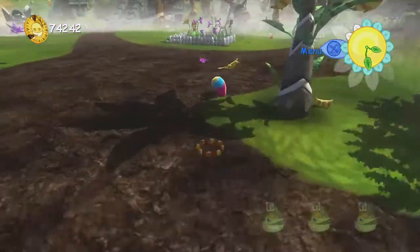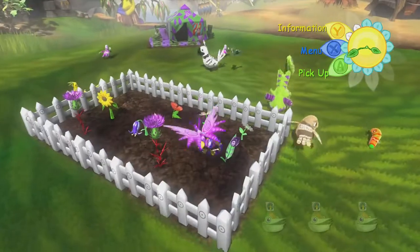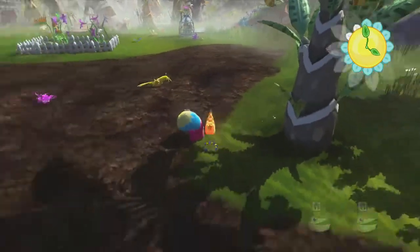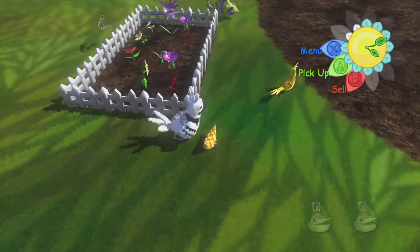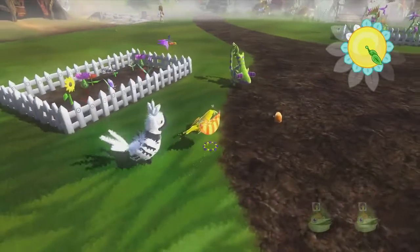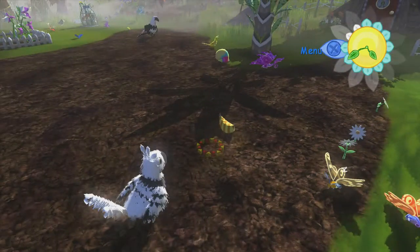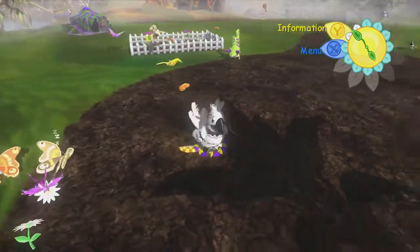Eat more bananas. Why can't I pick it up and sell it? Why are you over here? It's not where the bananas are. Putting something that a piñata wants to eat in front of it will not immediately make it pay attention to that thing, but there's a chance that one will notice it. Which is frustrating, but that's how this game tends to be. They literally just trample the thing that they want to eat.